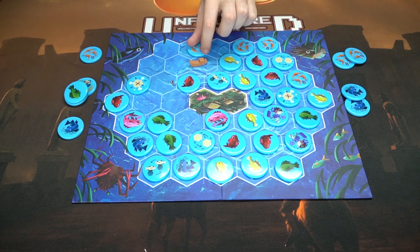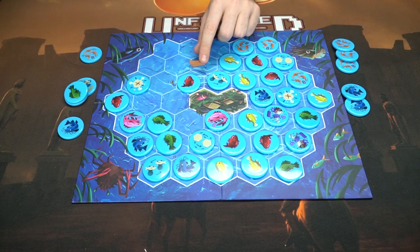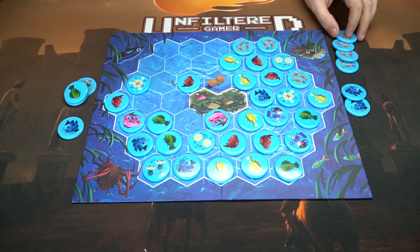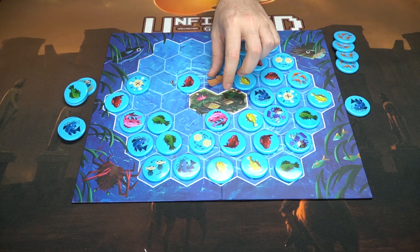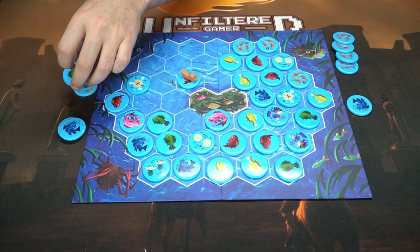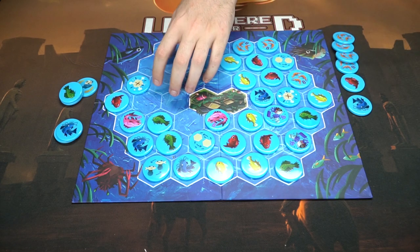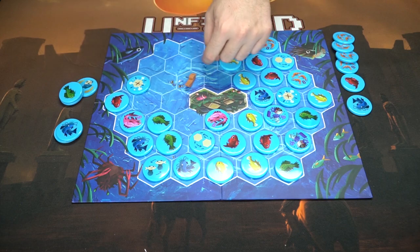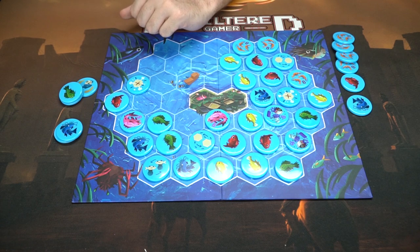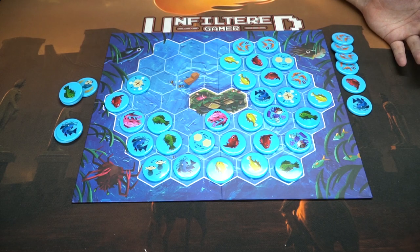Maybe I'll go over here instead, and he goes over here. Then I'll take this doubler, making all my green fish — and any other green fish in the game — worth double points. He might take a shrimp to guarantee his eight points. I'll swap fish with him since I probably won't get those shrimp anyway — I give him a shrimp and take one of his blue ones. In a two-player game you simply add up both players' points and whoever has the most wins.